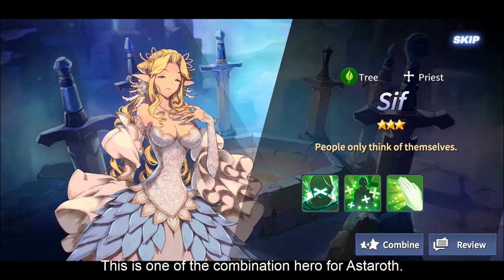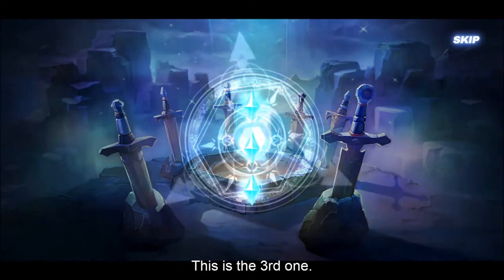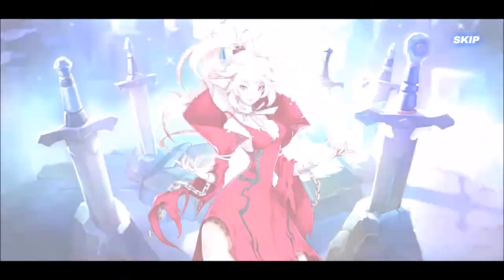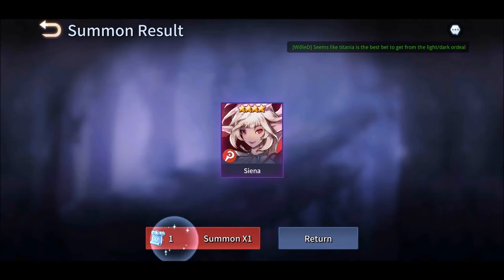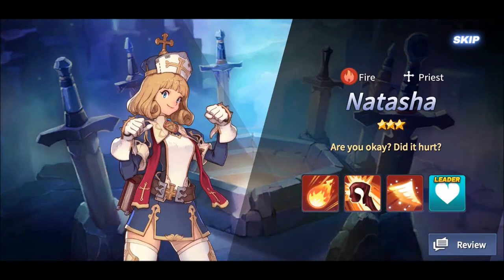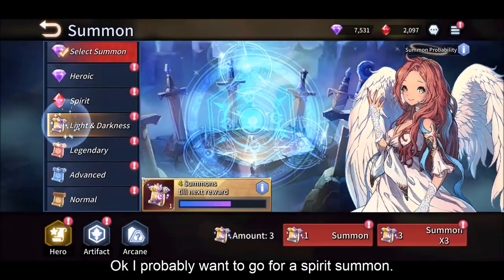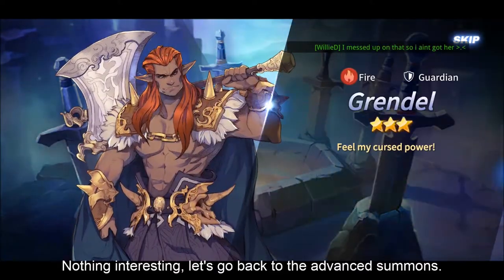This is going to be one of the combination heroes, I think for Estaroth. Oh we got a 4-star on the third summon! I think I have her but it will be good because it will be a skill up. Okay the fourth scroll - Natasha, go for skill up. Okay I'll probably go for a spirit summon next. Nothing interesting, let's go back to the advanced summon.